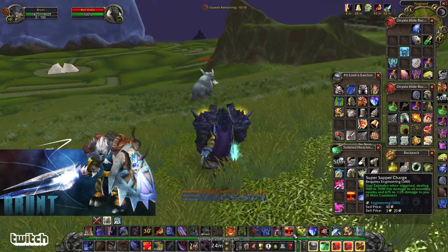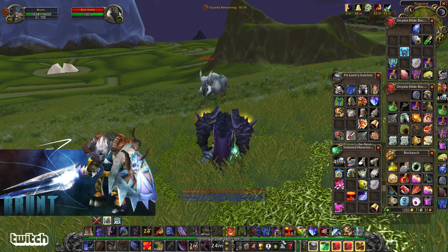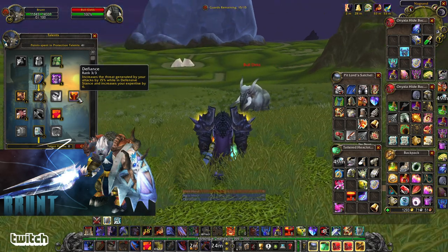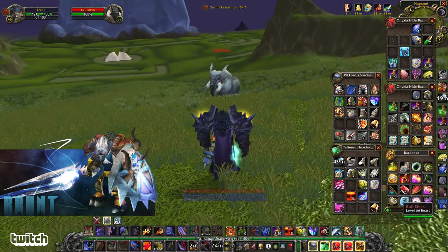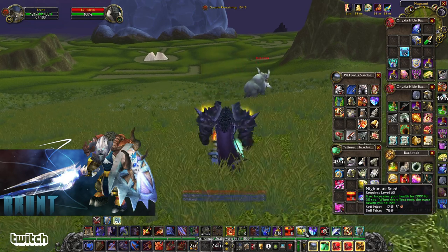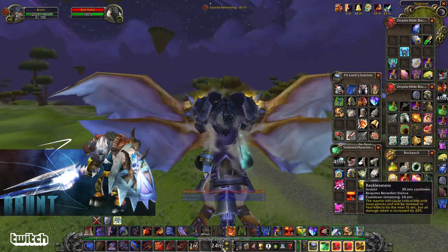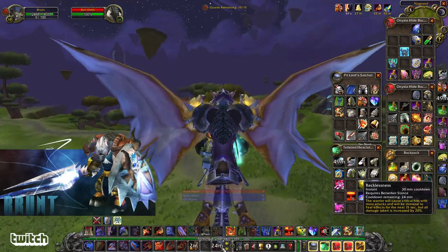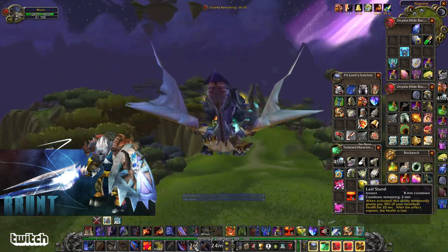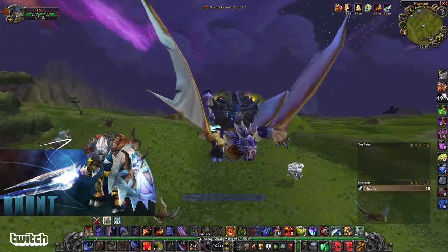You can also just hit a Sapper Charge — even if it's single target, it does help a little bit with threat. And it is modified by Defiance, which increases threat generated by 15% — really good, and it applies to sappers. And then combining your Recklessness and your Last Stand is a really cool thing, or your Recklessness and a Nightmare Seed — that also works. Because Recklessness means you're going to be taking more damage by 20%, which is a lot more damage, but you offset that by 30% more health from Last Stand. So you may be taking more damage, but you increase your health pool by a bunch, which means you can live.